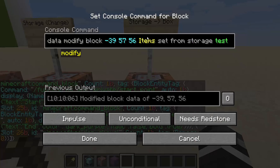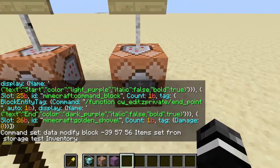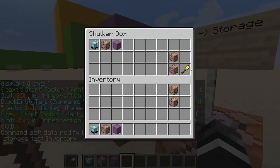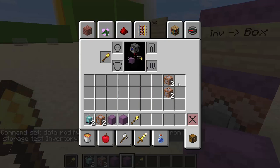And now finally we copy it into the block — we set the items from the storage inventory. Both set syntaxes work. So now we put the inventory storage onto the block, and when we click this, you can see there is indeed a shovel here. And now I can loot it back to myself and safely get a duplicate of all my items.